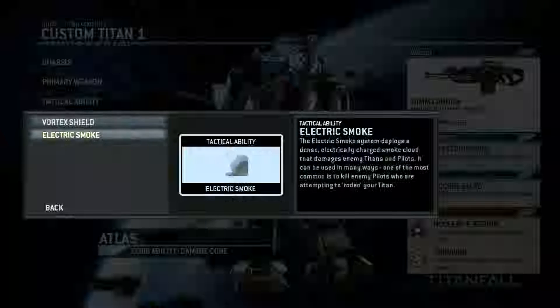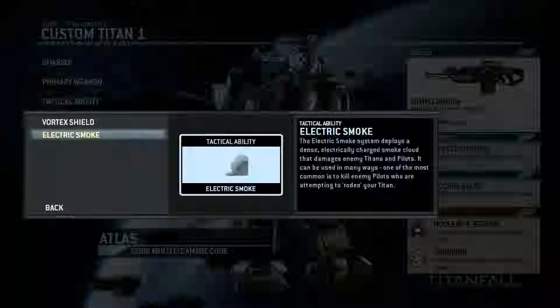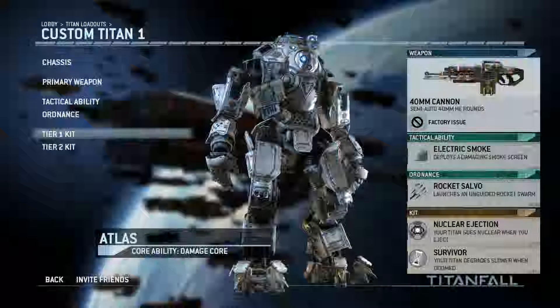You have two different tactical abilities: a vortex shield, which is what you've probably seen in the trailer - it catches enemy fire and is capable of shooting it back. And you have electric smoke, which is handy if someone tries to get onto your titan and destroy it from there. You just let the smoke go and it kills all enemies around you.